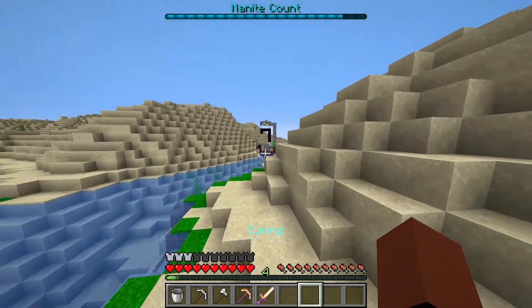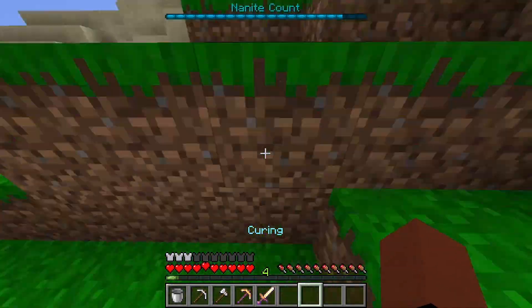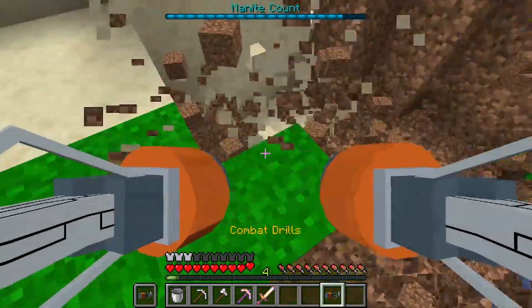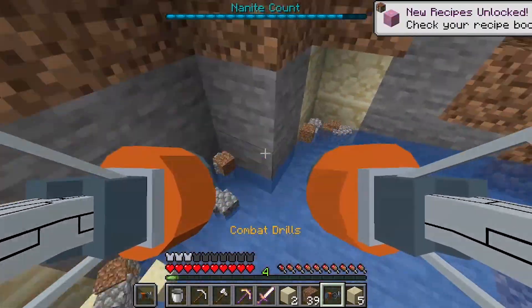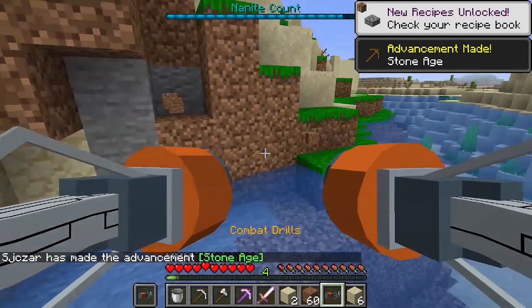So let's probably head over to the Nether portal then and try to make one. We need a couple blocks, so let's just grab some blocks from here. There we go, quite a bit. Let's get a bit more — okay, that's enough. So let's just pull it that way.